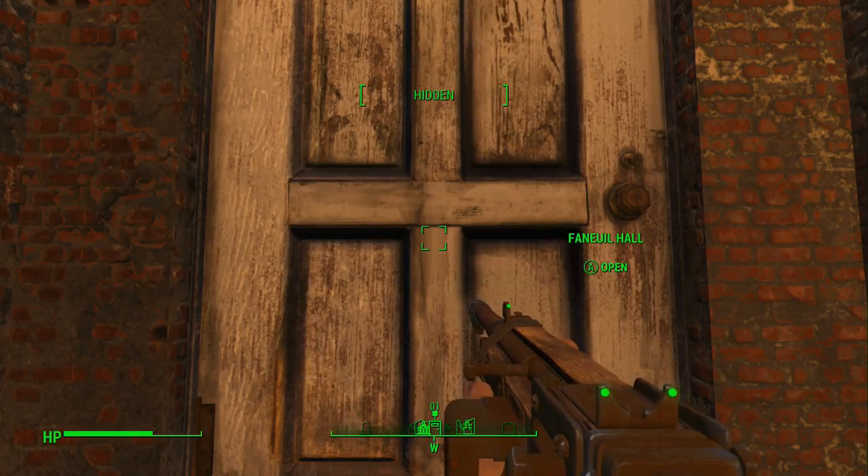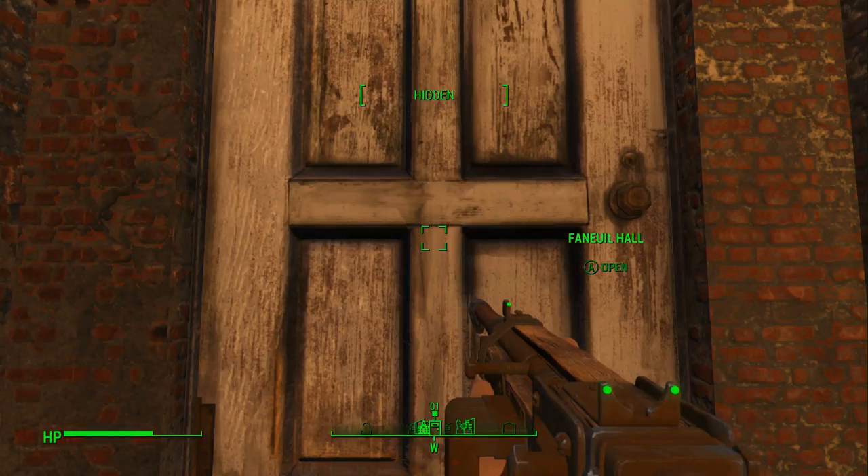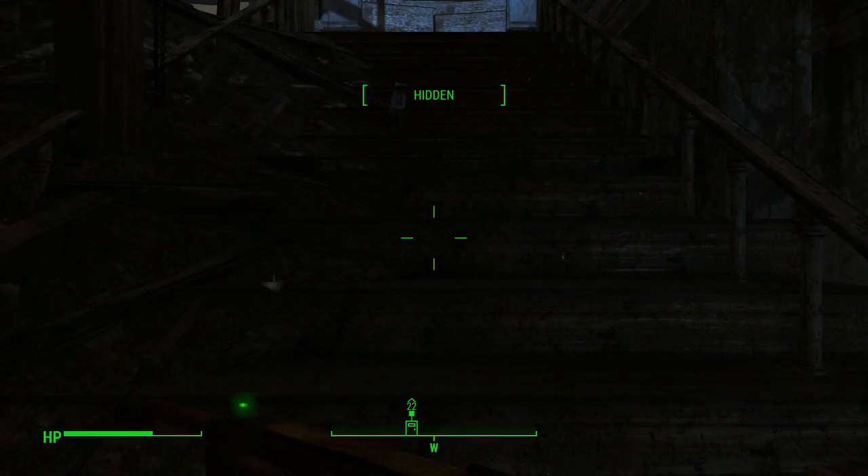Ignatius487 here. Welcome back. We're at Fenwee Hall. Not sure exactly what's in here just yet — obviously, we just made it here. This is where we're heading in terms of the latest quest in the pursuit of the Gilded Grasshopper.